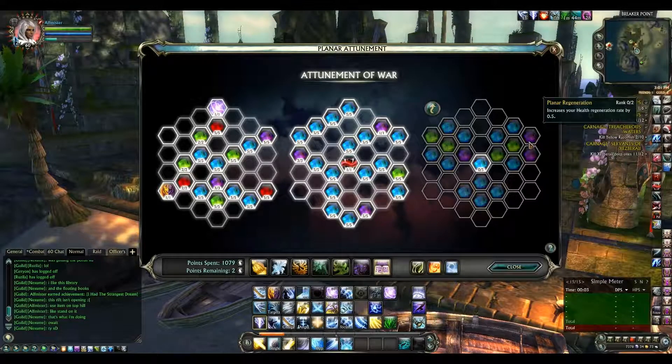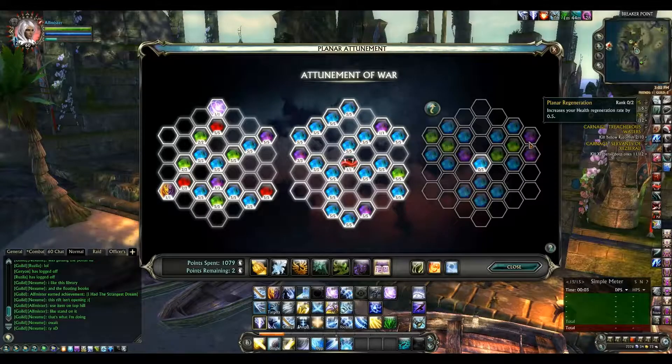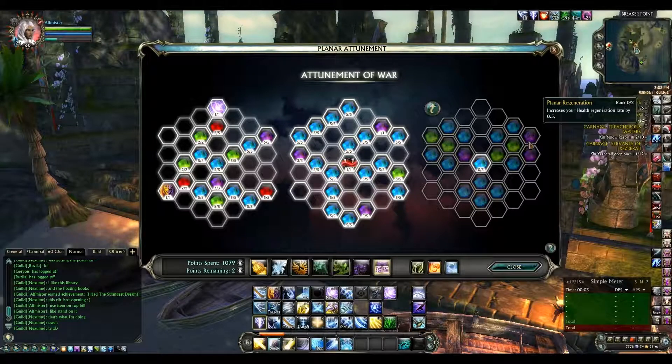Something they've gone for quite a lot in the new tiers is increased health regeneration rate by 0.5. Though it's unclear whether that means in combat or out of combat, or whether it increases the rate by 0.5 health per second or increases the whole rate by 0.5. I haven't got a clue.